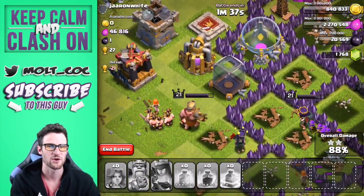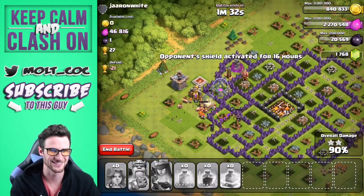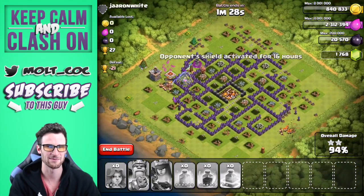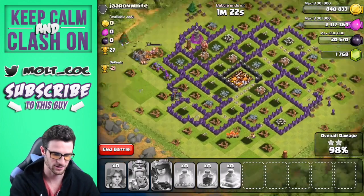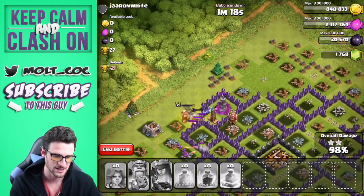There's 46,000 elixir left and I'm pretty sure it's all right in this little section here. There's one dark elixir — where's the one dark elixir? It was in that storage; they had to get to the bottom of it. There's all of the loot guys! Now that was a great all-Valkyrie raid. How many more do we have left? We've got about eight of them left, we've got a couple more up there.